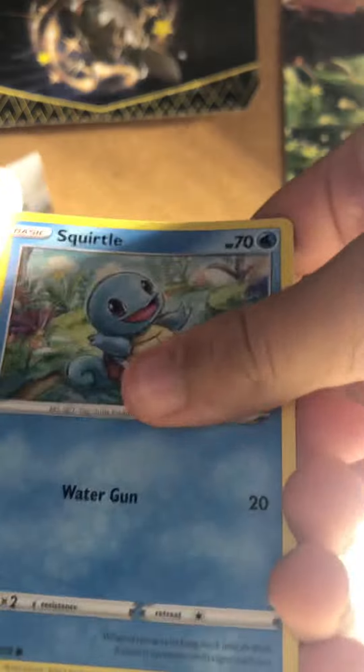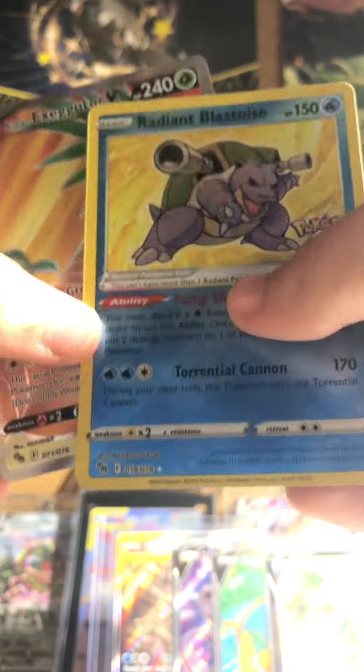Second to last pack — please, we need that Mew V! Two, three, four — I'm going to guess Lightning — nope, Water. Corrupt, Blanche, Pheasant, Pikachu, Wimpod, Bulbasaur — and a Radiant Blastoise and an Exeggutor V full art! Oh my god, that is an amazing pack right there — two full arts in one box!